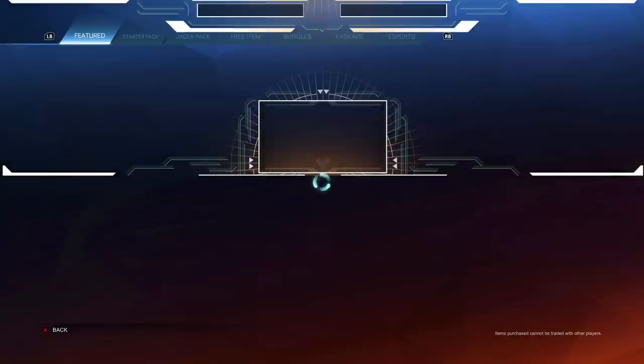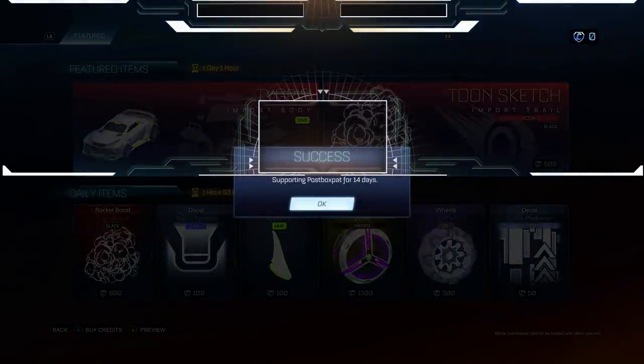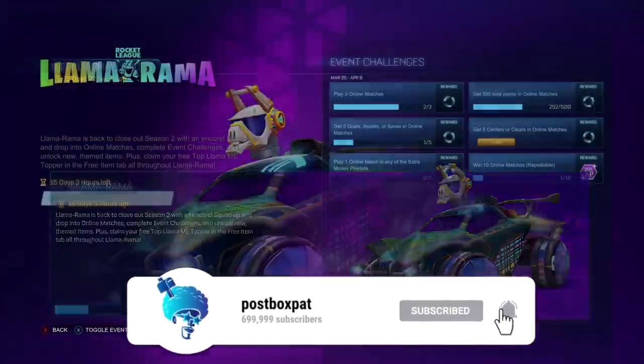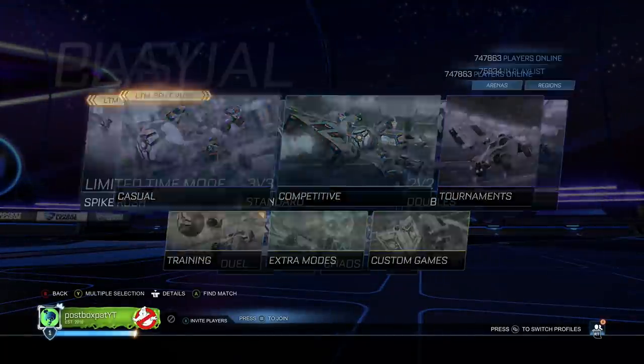Don't forget, while you're over here getting ready for Season 3 of Rocket League, head over to your item shop, hit the top right corner — support a creator — and enter code POSTBOXPAT in your Rocket League item shop. I'm a hashtag Epic Games partner, and this really does go a long way, so thank you to anyone considering supporting me on the Rocket League shop as well as the Fortnite shop. Also, if you're not subscribed, roughly 80% of you watching aren't — please consider subscribing. It keeps you updated with all legit Fortnite content.